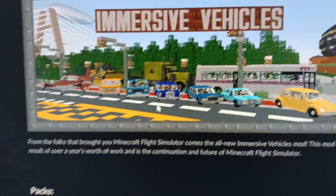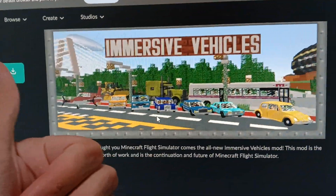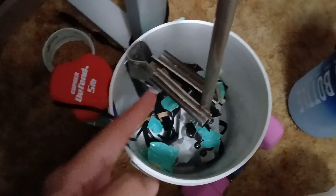The important thing about Immersive Vehicles is you can turn slightly and it will actually turn slightly — it's not like A and D keys, so you can actually drive immersively in Minecraft. You can also set up your shifter if you have one. I need to buy one because this one doesn't work yet.